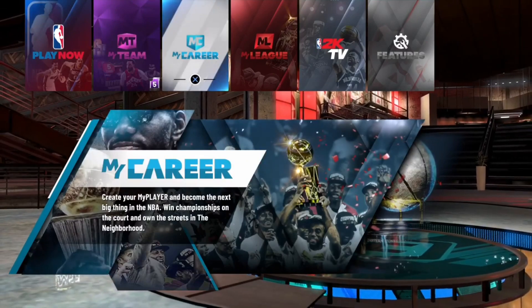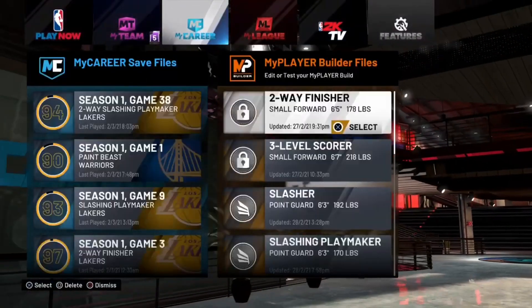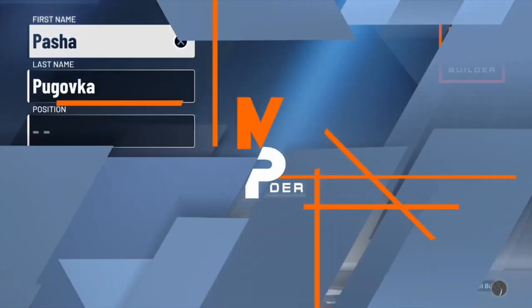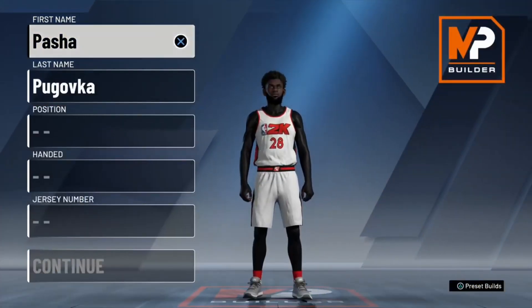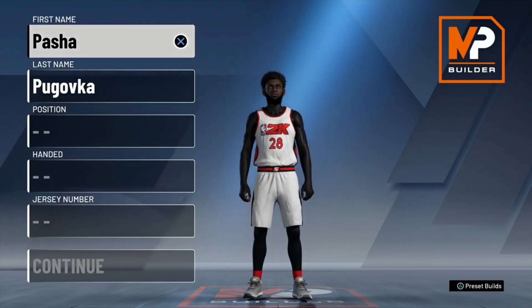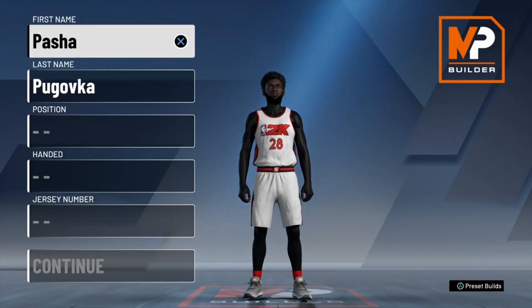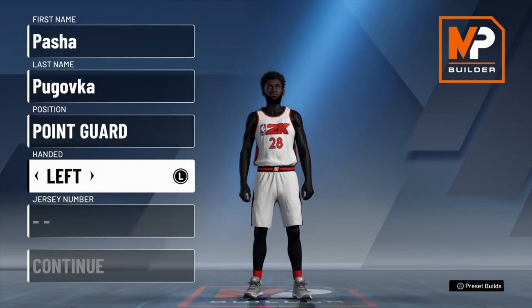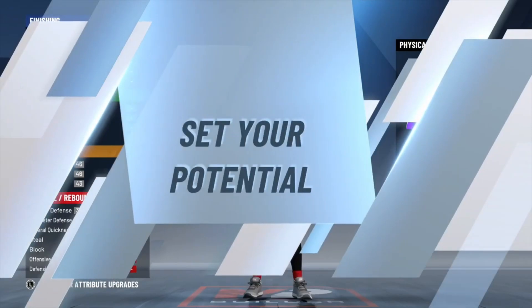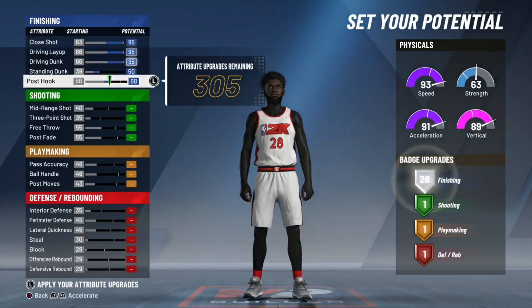Now that we're at the home screen, this is where the glitch actually takes place. After you've got all that set up, you're gonna come to the MyPlayer Builder and create any build — it doesn't matter what the position is. Like I said, you can do this for any build. Choose any pie chart, it doesn't matter. Upgrade it however you guys want — it does not matter.